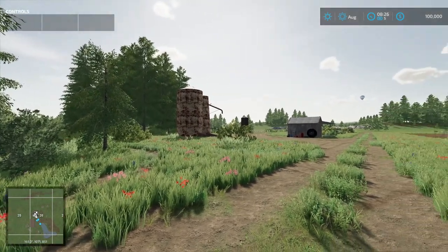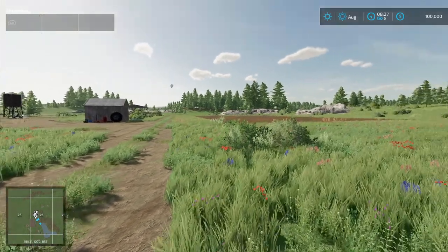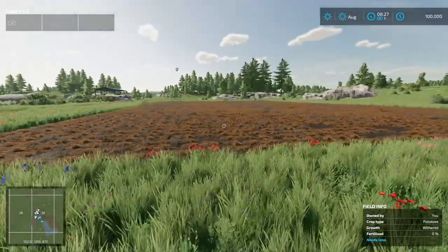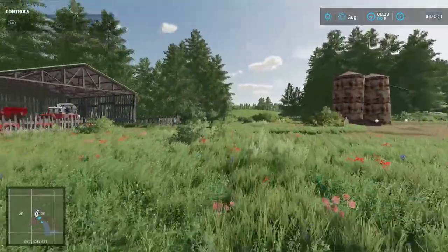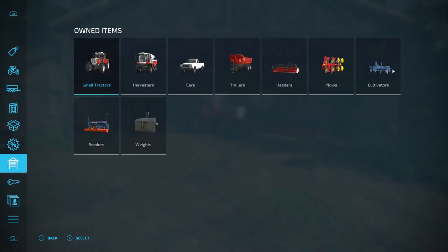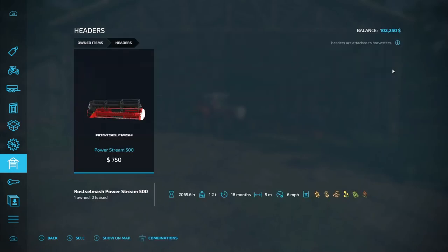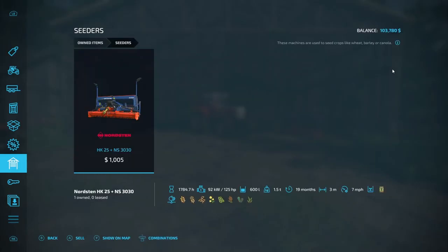So I'll probably get rid of the silo, keep the water tower and the shed so we can repair vehicles, and then probably get rid of this plot of land — but we're not going to get into the farming aspect right away. That little garage over there we'll keep. So let's pull up this menu and get rid of some of this stuff. Owned items — here we go. So we'll get rid of the harvester for sure. That might be a mistake, but we'll deal with it. Sell this off. We're not going to be using this stuff right off the bat, so we'll just buy it back later once we start making some moolah.